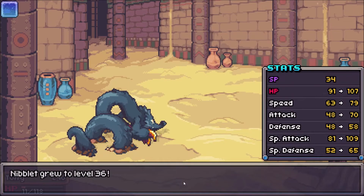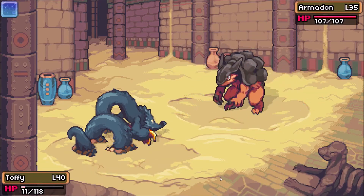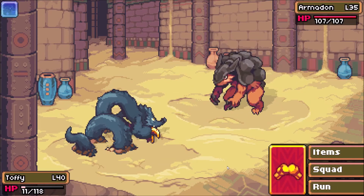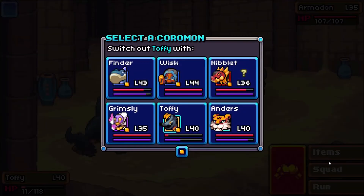Niblet evolves into Vocadron — a big chunky Fire-type with flames shooting out the sides. We've got a chunky team now! I think I may have seen the evolution before and it's pretty cool. Just don't worry about my pronunciations, y'all.